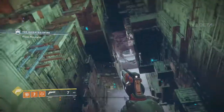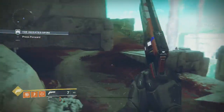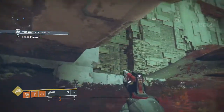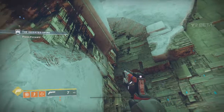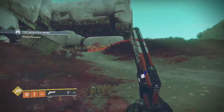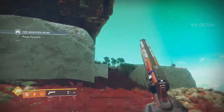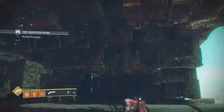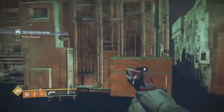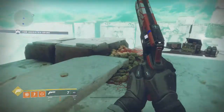One big change for the Warlock: you must now get a kill to heal yourself back. There is no overshield, no automatic shield regeneration — you must get a kill to regenerate health. You kill an enemy with your melee ability to get health back. You can also consume a grenade to heal back some of your health.